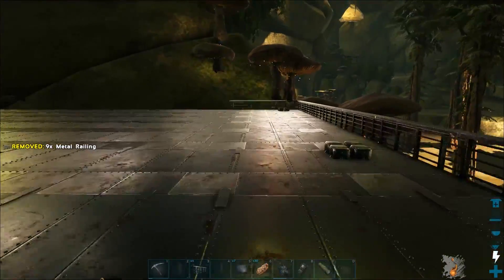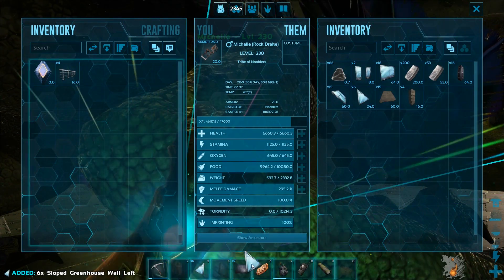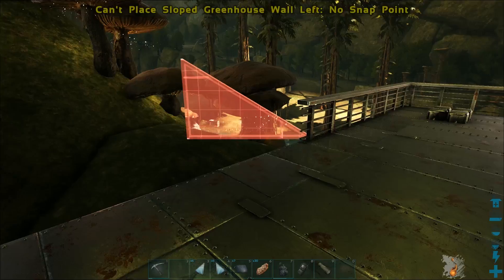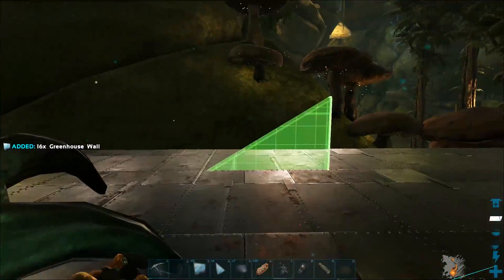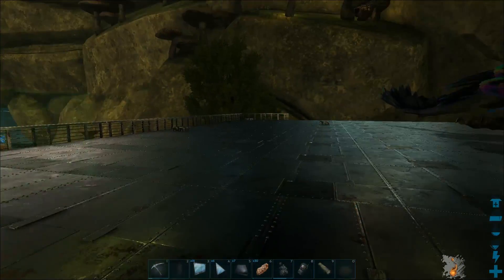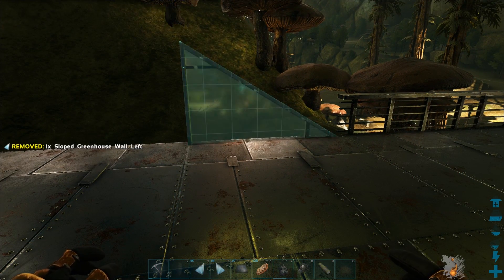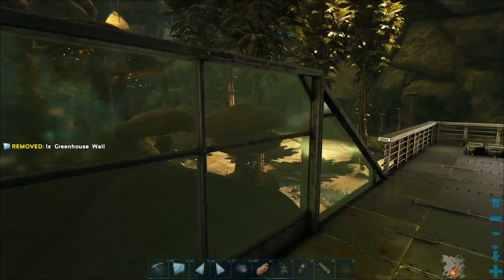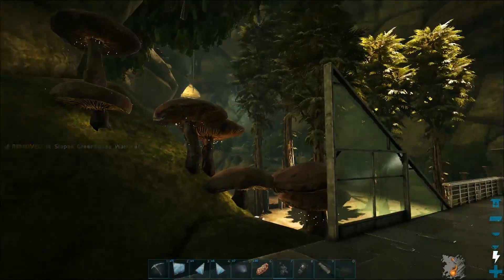Let's have it two tiles deep up to here so I can come out and look at the view. Let's have a glass front. Should I do it slope? Should I square it off? Let's try it slope for now. Let's have windows here so I can look at that side — two tiles high, give me enough space.